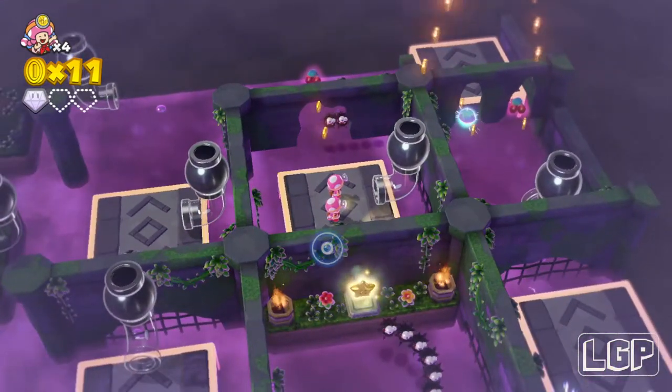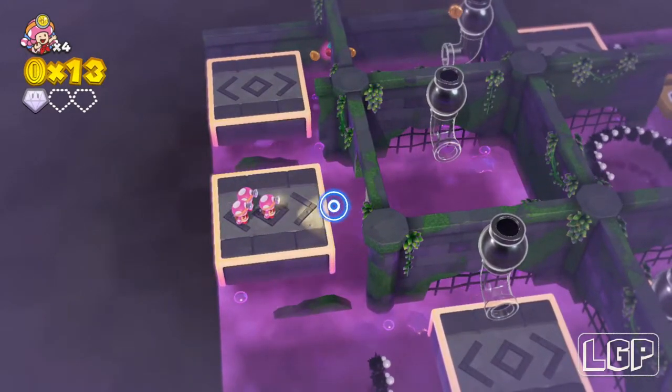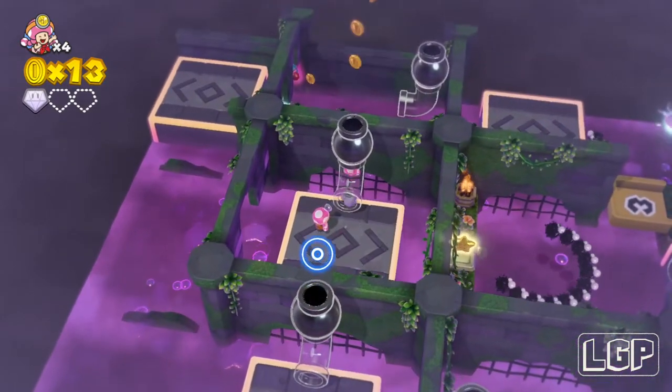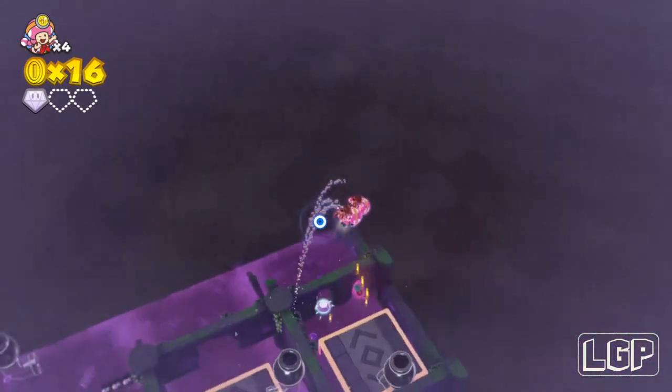What we need to do here is wait for the little spiky guys to move out of the way. Then just move the platform and collect the cherry so you can have three Toads now. Move the platform back in, get onto the clear pipe one more time, and move the platform from the left to the right so you can land on it. Just shoot yourself over to the other side.